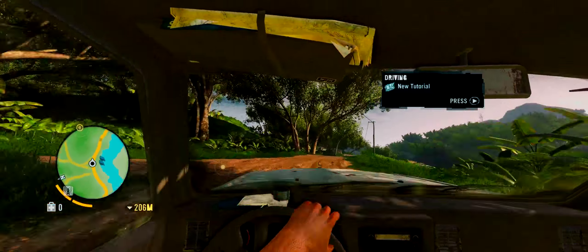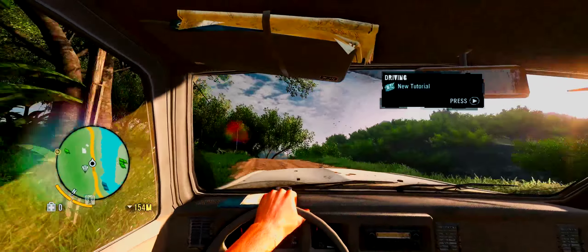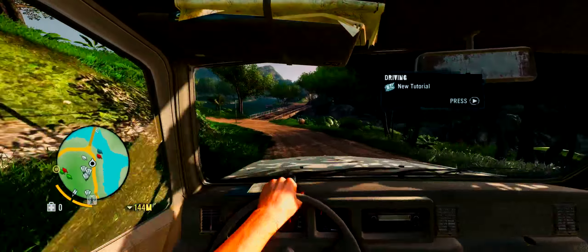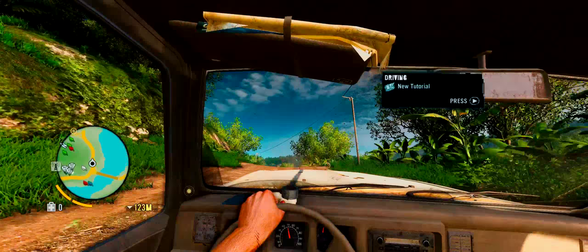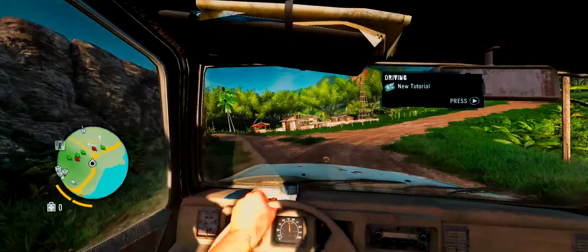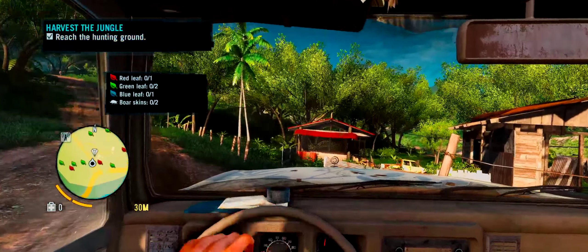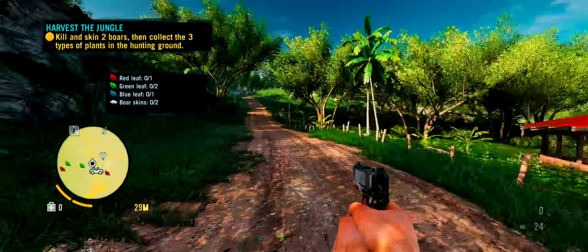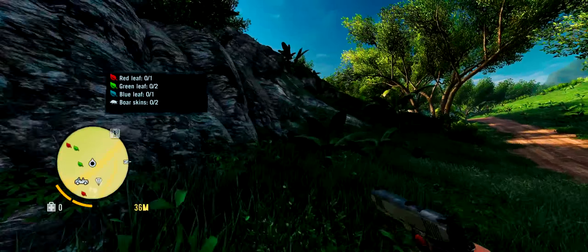Follow our instincts as Dennis told us to. Almost there - I don't need a tutorial for driving. The ones marked right there: one red leaf, two green leaf, a blue leaf, and boar skins.